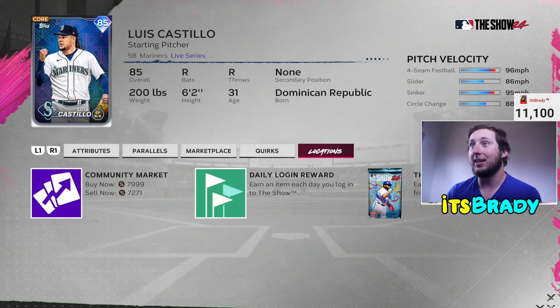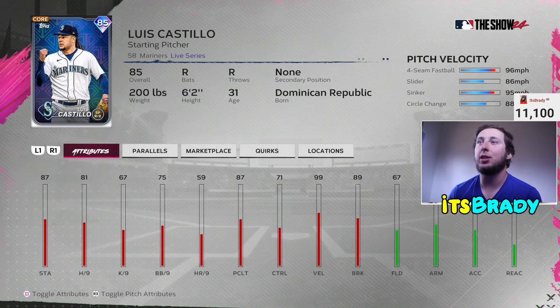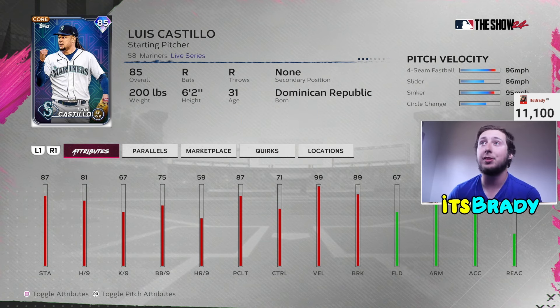While we're on pitching, I'm going to talk about Luis Castillo for 7,000 stubs. I like to add two Live Series starters — you can get Granke from the AL Central but he doesn't have velo or a sinker. Luis Castillo's stuff is some of the better stuff in the game and he has better control than a lot of people think. His control at 70 is pretty good at this point in the year. He throws 100 and has a sinker, and he does have outlier on his break. I'm using him as my three starter for my ranked grind. At 7k you really can't beat it.